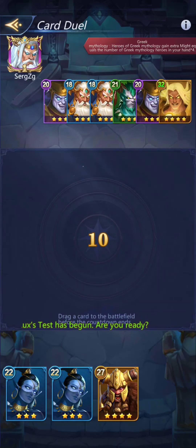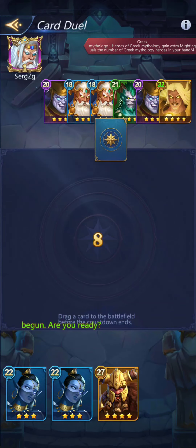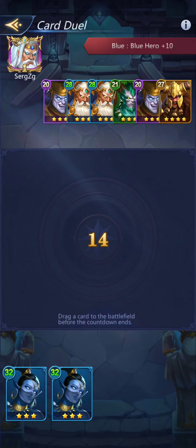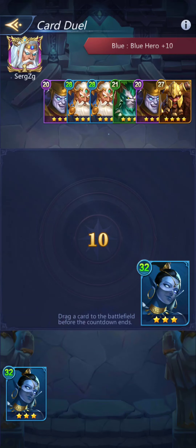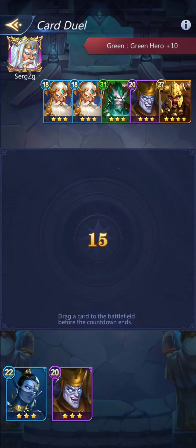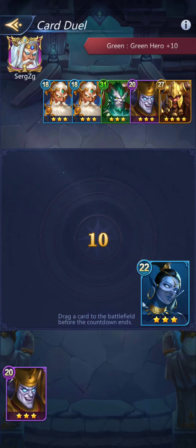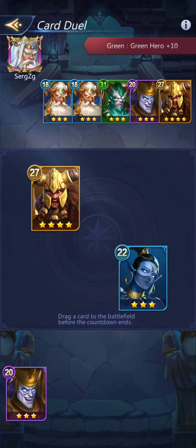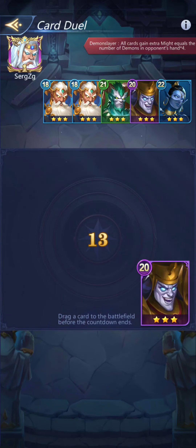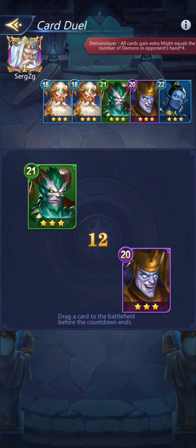Greek mythology again — I don't have a lot of options. It looks like I'm going to lose despite my new cards, darn. Some people would probably go away at this point, but I believe in seeing things to the bitter end. And my last card — I lost.